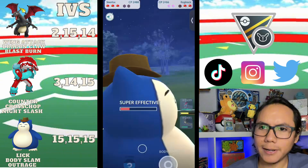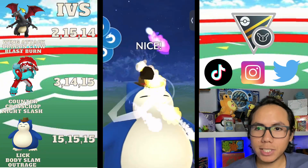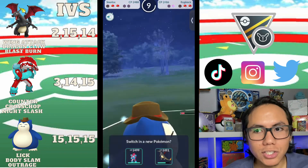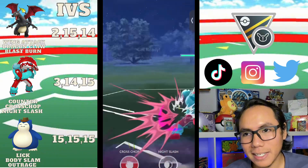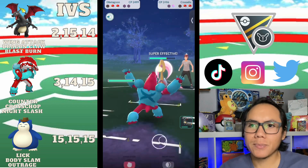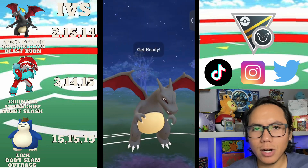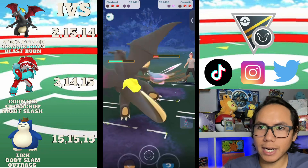They get Focus Blast but because it's not neutral it can't take us out. They decide to stay in, and I throw Outrage — Body Slam would be resisted — and they shield. They have no idea we have Obstagoon in the back, so we can farm down. Once they realize, they immediately swap to Cresselia. We're shields down now and I take some energy — Obstagoon can take a Moonblast pretty well, getting to yellow health.